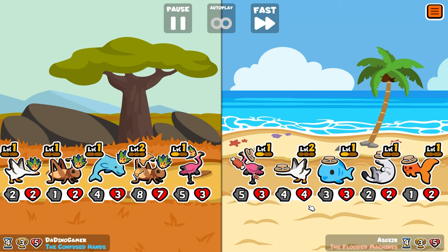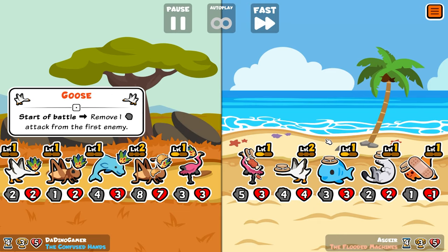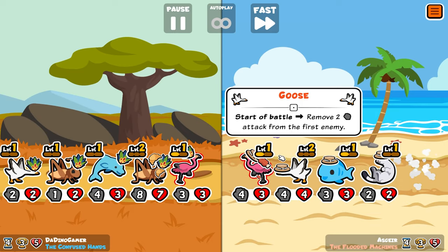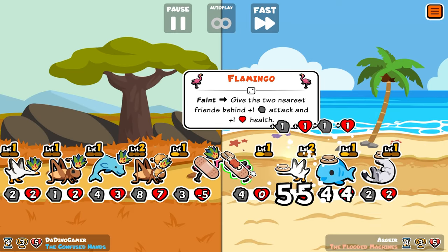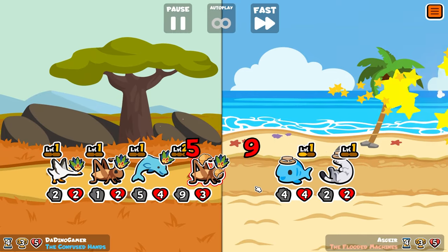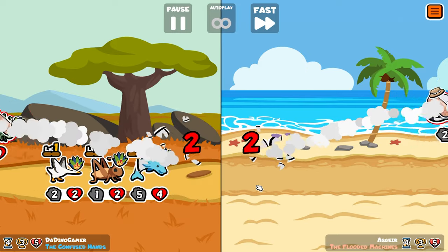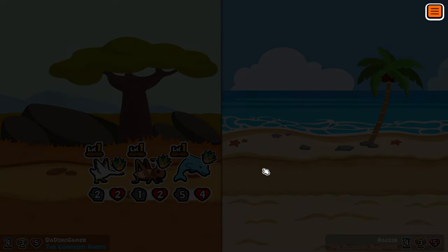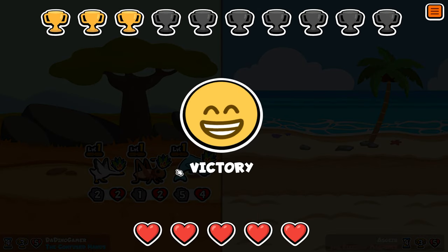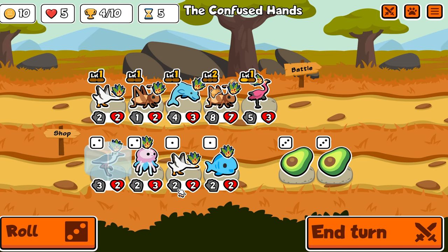Our own flamingo - luckily we should kill him. We killed a fish. He had a boosted attack. Killed him, killed him, and just one guy left. This was it - we go to a draw. On tier three now.